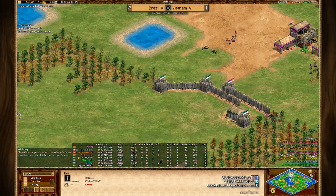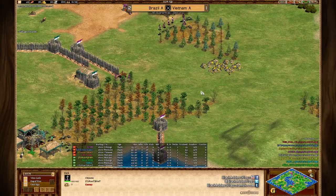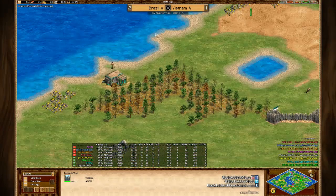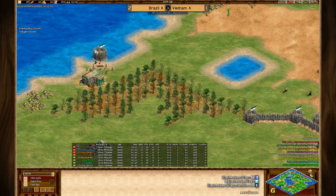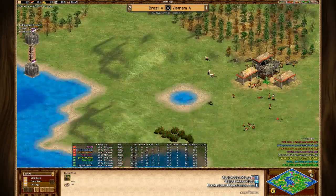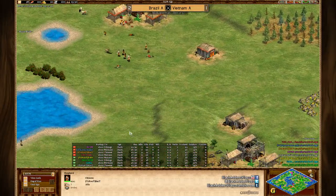The Vietnamese have ever so slightly - nothing really game-changing yet - a better economy. Walling is already coming up, ACCM trying to wall against Goku, and he's going to be forced to continue on the left as well. Unfortunately he hasn't moved there fast enough and Goku is going to be slightly faster, making sure he's not going to be surprised by that player at all.